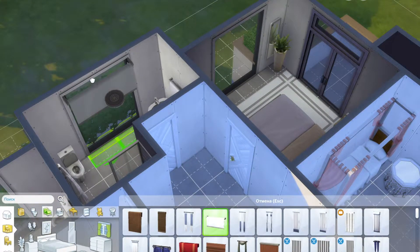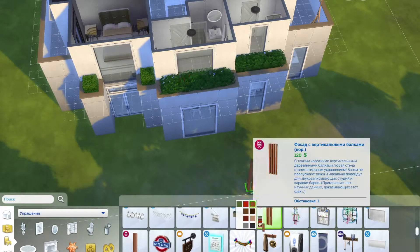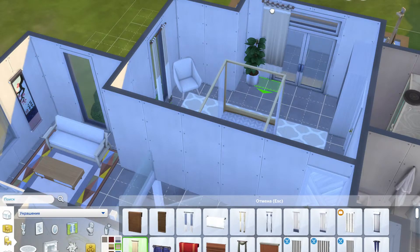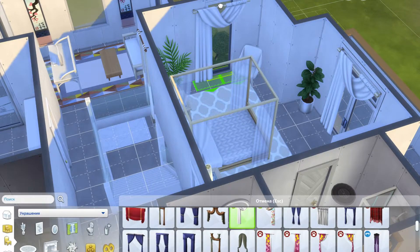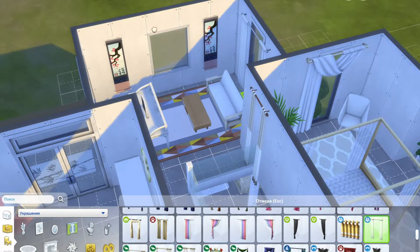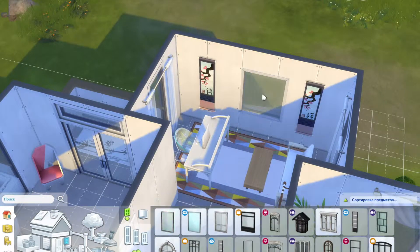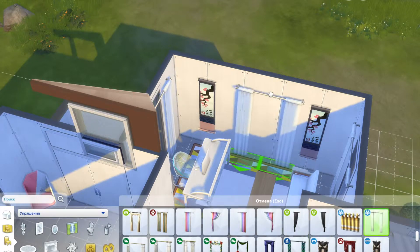I've actually put in bathroom decorations — can everyone be really proud of me for doing that, please? Because I never do it. I don't think I've ever put toilet roll in any of my builds, mainly because it's not like your Sims need toilet roll. I never understood why the Sims have toilet rolls or towels. So I put a couple of towels and dressing gowns in. I also ended up putting curtains in this build, which is again a rarity on my channel.